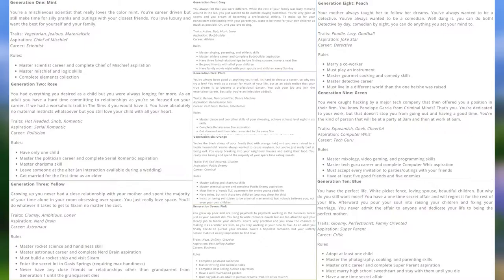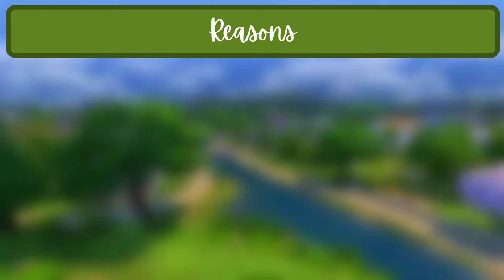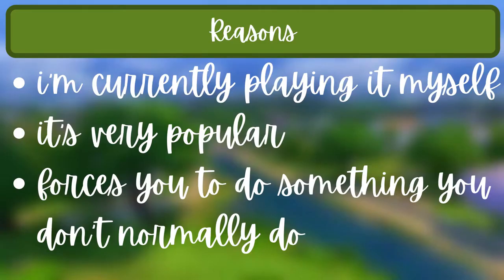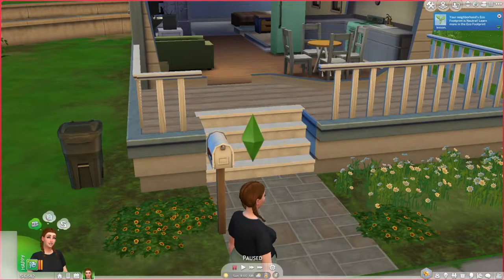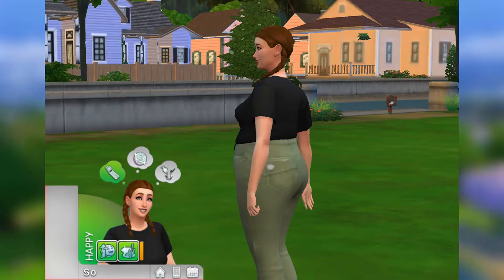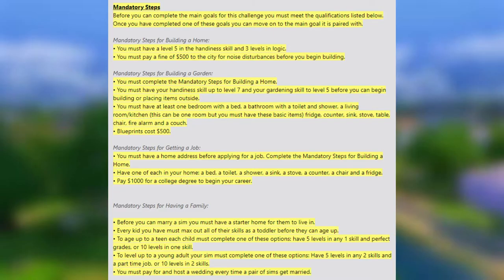The second challenge is Rags to Riches. I put this one in the list because I'm currently playing it myself and it's very popular in the community. I like it because it spices up the game by forcing you to do something you don't normally do. Normally your Sim starts with a house and lots of funds, but in this challenge you start with an empty lot and no funds. You can only rummage for stuff and use public services, and you can only start building a house after completing certain steps.